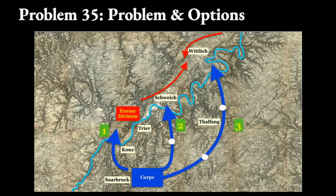Two: move northeast with a two-day march and cross the Moselle at Schweik. The white dots show the distance of a day's march. Or three: swing east in a broad arc and cross the Moselle near Wittlich, striking the enemy and his reinforcements simultaneously.